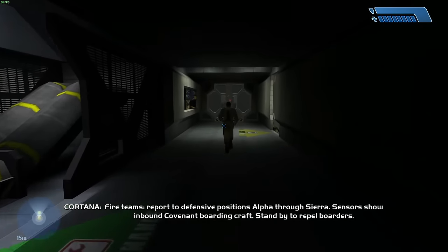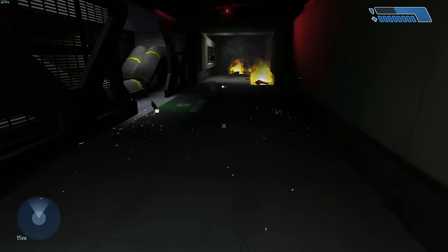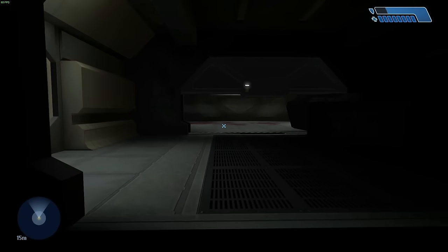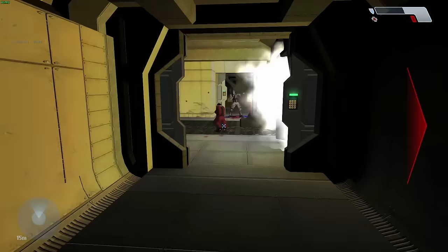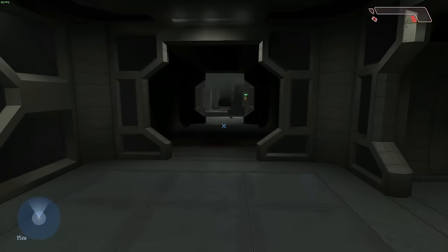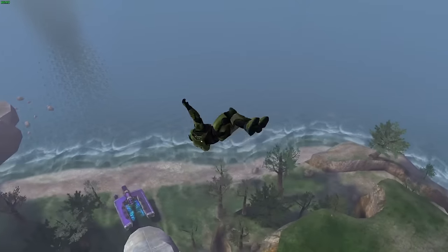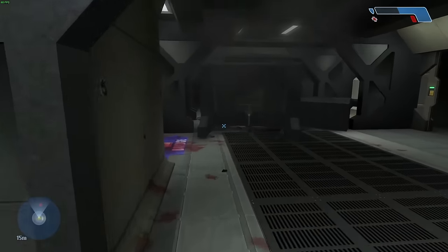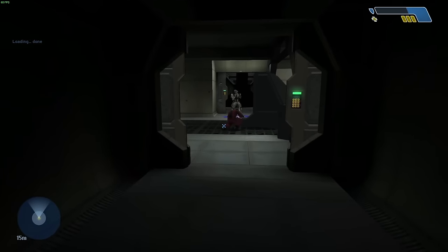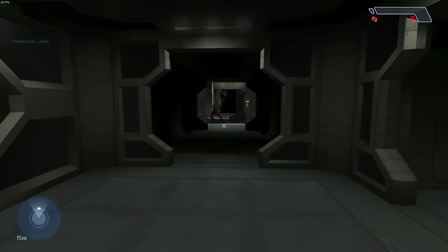We start off defenseless and getting thrown around by environmental explosions. I have skulls on that make every explosion radius twice as big and make every physics object always go flying. We're going to have a lot of Skyrim Giant moments this run. I also have a skull that raises the AI's aggro and sight range, and one that makes them shoot more. But for now, it mostly means that environmental explosions have taken away all my health before I've even seen an enemy.